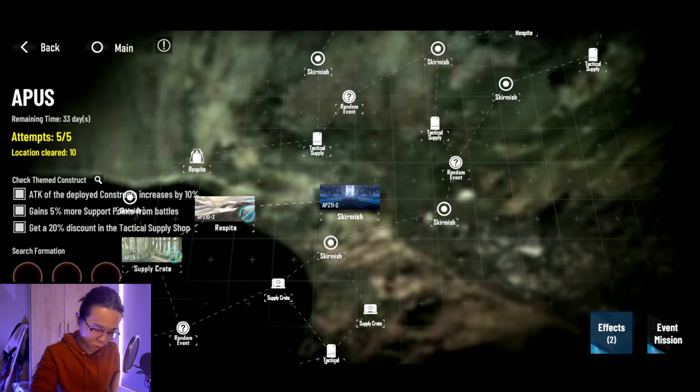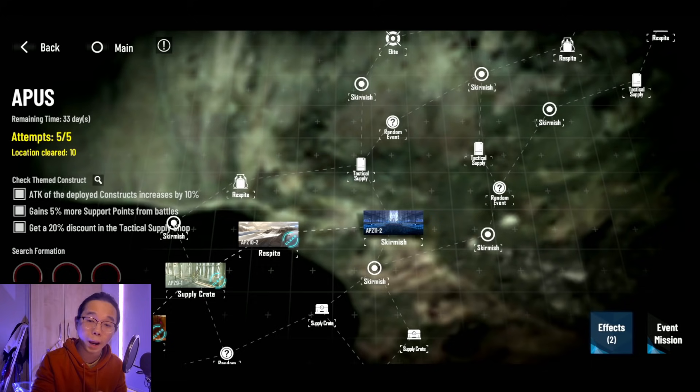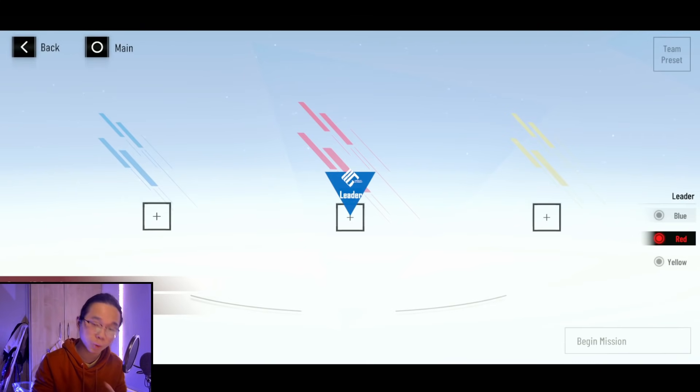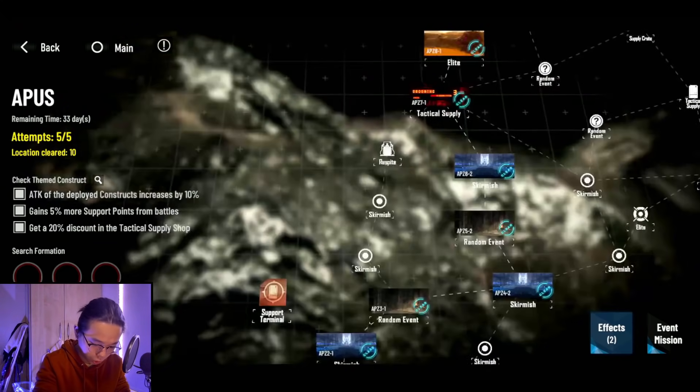A lot of people are very confused about APIS, but it's super easy. Many think on day one they need to lock in specific team characters to get buffs, and they end up locking in very weak units they haven't invested in. Don't worry — every day when it refreshes, you can pick a new team again. Even if on day one you lock on weaker units, you'll get a new formation every single day. So don't stress about it.